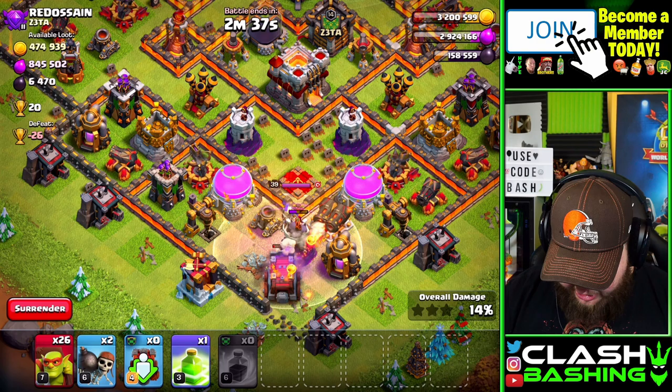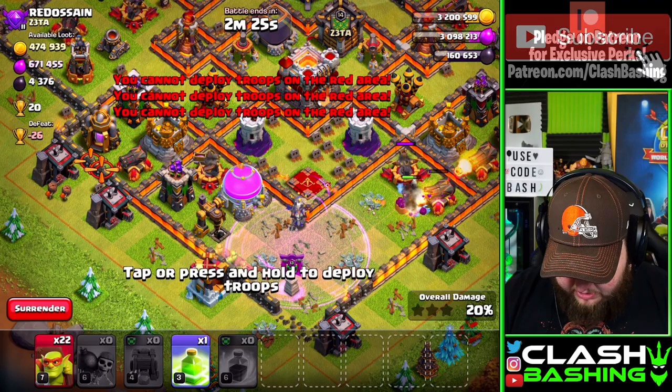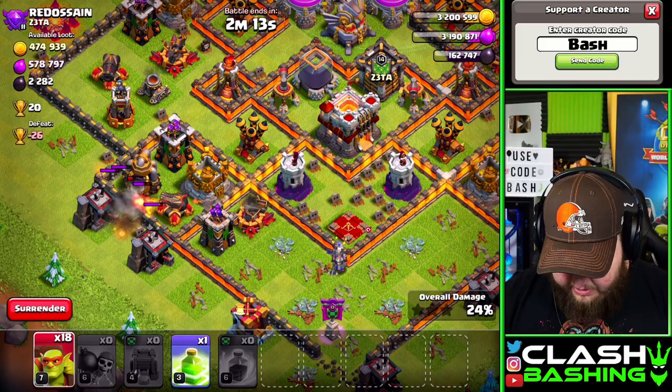We'll get ready — queen, you're being really rude. We bring that rage on the clan castle and those valkyries tore her up, she didn't stand a chance. Then we go in, we just need a little bit of wall weakening right there — just a little weakened. We actually got quite a bit of stuff in there.